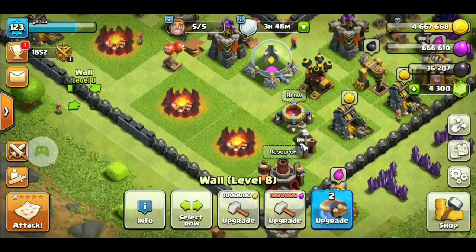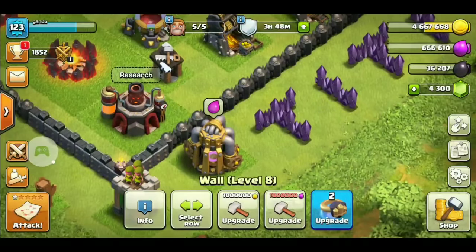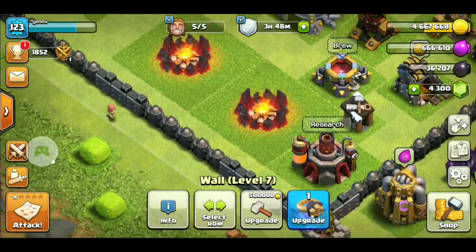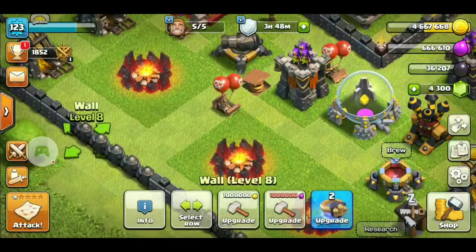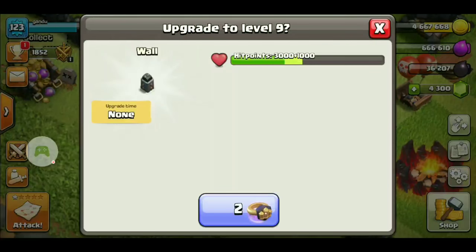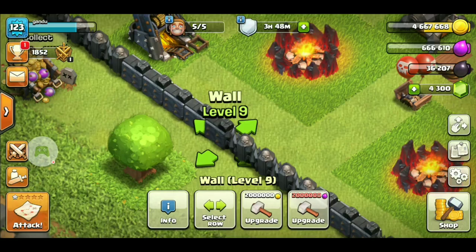Upgrading one wall from level 8 to 9 will require two rings, and for wall level 7 it will take one ring. So let's upgrade — wall level 8 to wall level 9 — and it's finished.